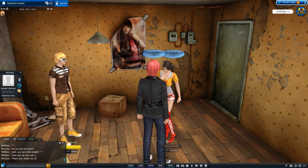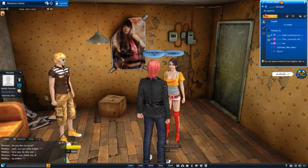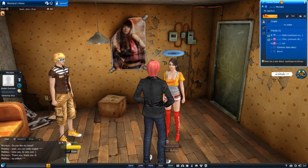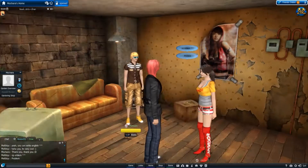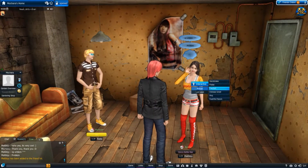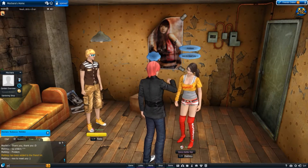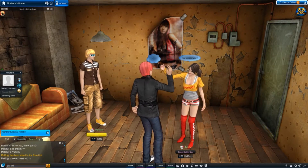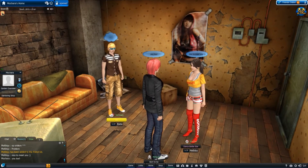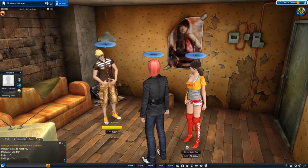How do we make friends? Click. You have found it. Friend request sent. There we go. Now presumably they have to accept. It should pop up in the top corner saying that you have requested to be friends with them. Nice to meet you. Melody has been added to the friends list. Nice to meet you too. Smiley face. This is what I'm here for.